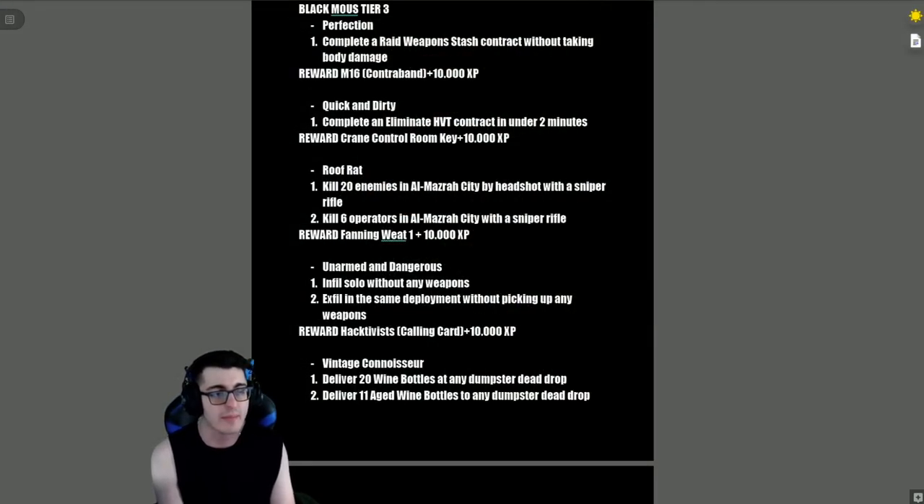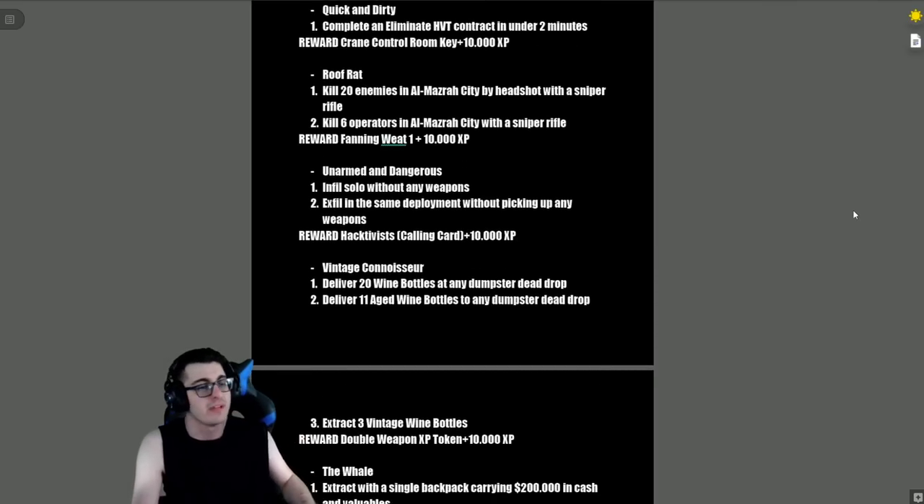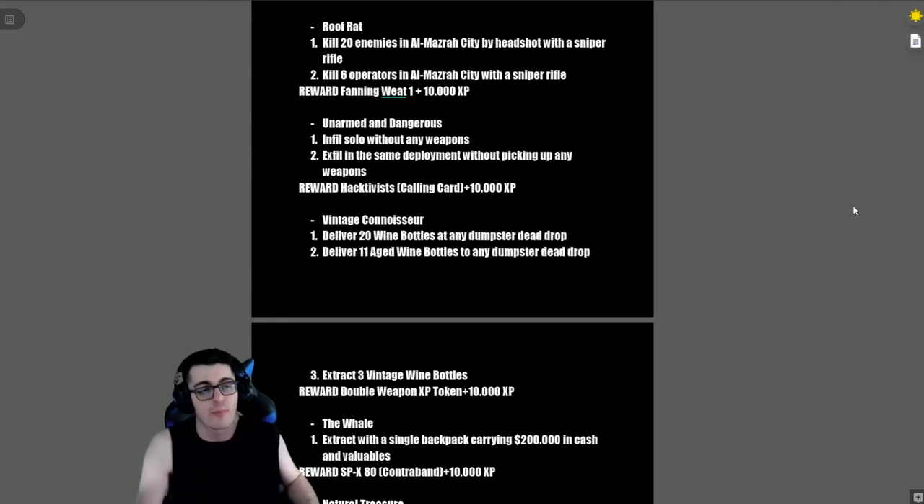Black Mouse Tier 3: 'Perfection' — complete a Raid Weapon Stash contract without taking any body damage. Reward is the M16 contraband plus 10,000 XP. 'Quick and Dirty' — complete an Eliminate HVT contract in under two minutes. Reward is the Crane Control Room Key plus 10,000 XP. 'Roof Rats' — kill 20 enemies in Almazra City by headshot with a sniper rifle and kill six operators in Almazra City with that sniper. Reward is a Fan Wing cosmetic plus 10,000 XP.